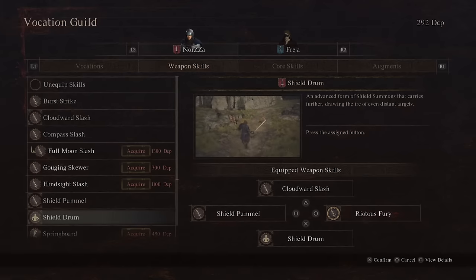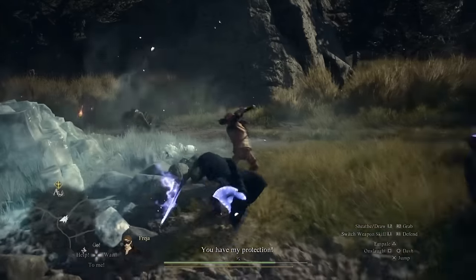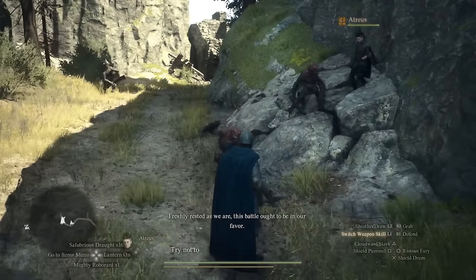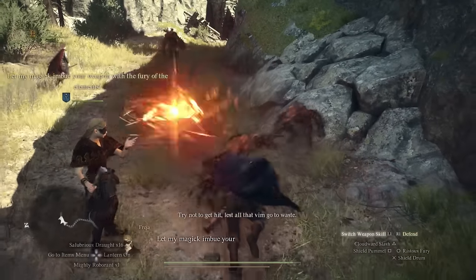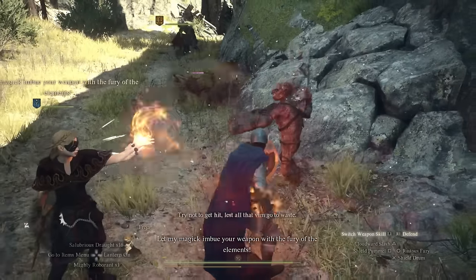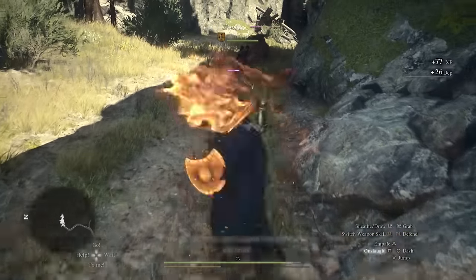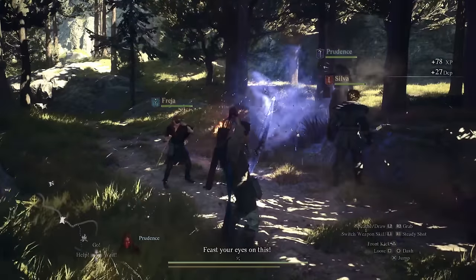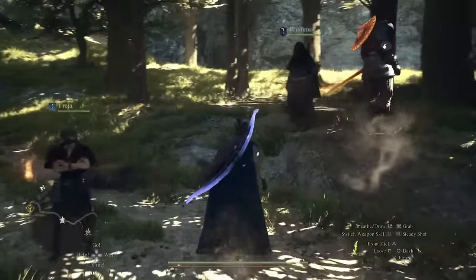Shield summons or shield drum is an absolute must-have for fighter pawns, though less critical if you're playing as the fighter yourself since enemies tend to attack you anyway. Essentially this skill pulls targets towards you, which is definitely valuable — especially on a pawn — but you can swap it out for something else if you prefer.